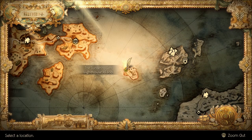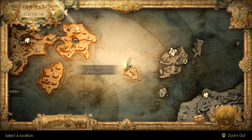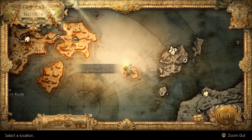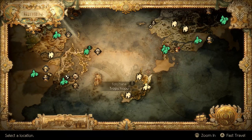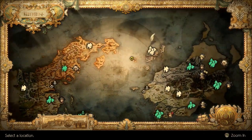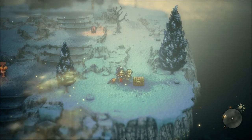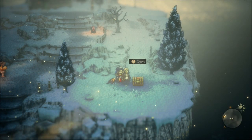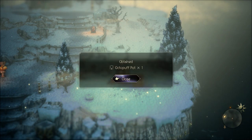For the third and final Octopuff Pot, you're going to need to head to White House Island. Unfortunately, that means you need to have the ship, so you'll have to buy the ship first at Trapuhapu — that's also 100,000 leaves. Not too bad, though, especially if you know how to farm leaves efficiently. But here it is, the last Octopuff Pot.